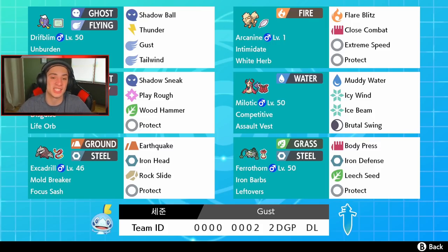We've got Mimikyu with Shadow Sneak for first-turn priority, Play Rough for big STAB damage, Wood Hammer for grass coverage — great against Water-types — and Protect. It's holding a Life Orb and hits like an absolute truck.